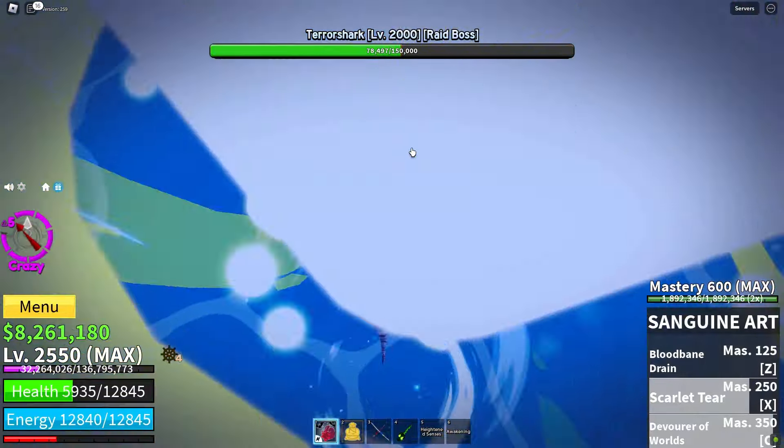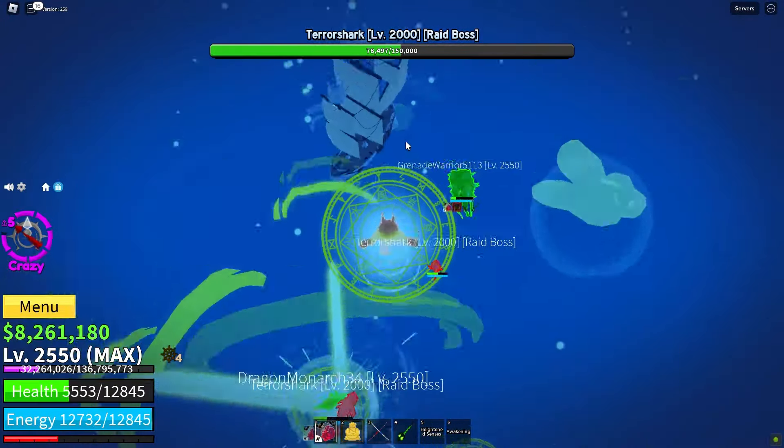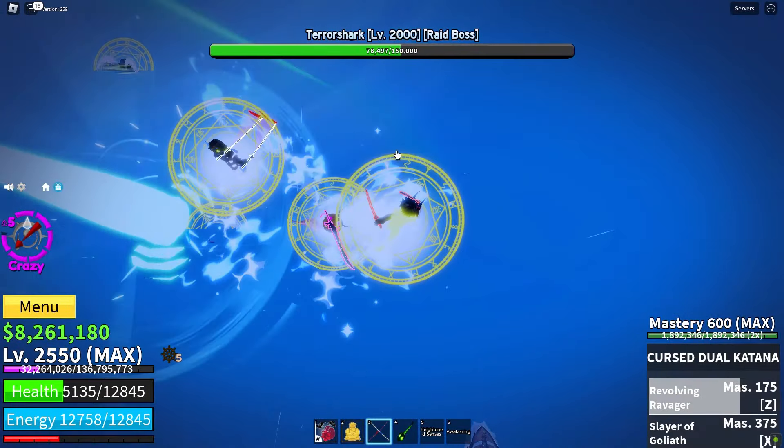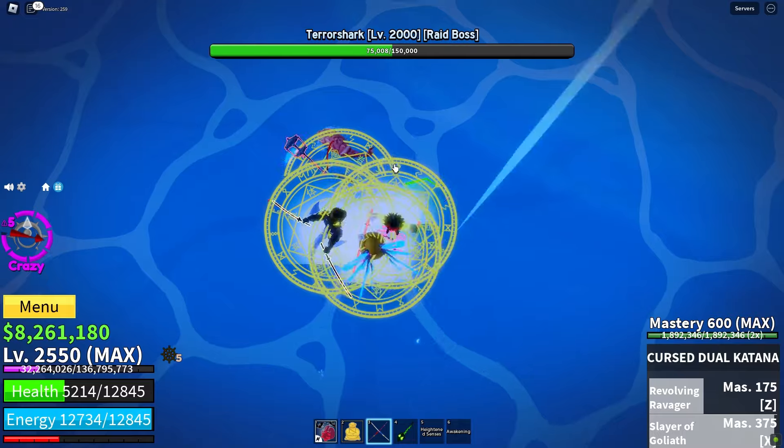We've been at it for 30 minutes and have taken down over 20 events. Terror sharks and sea beasts play a significant role, so if we focus on targeting more of them, the cooldown will be removed faster.